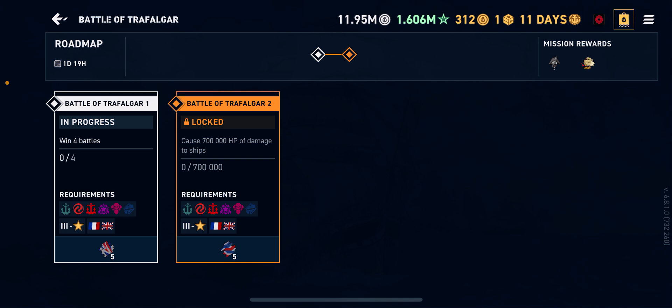And then once you complete both of those, you do get the two little patches that are in the top right of the screen. I already have them. And if you already have them, you will get 25,000 silver as compensation for each one. And they are pretty good patches.